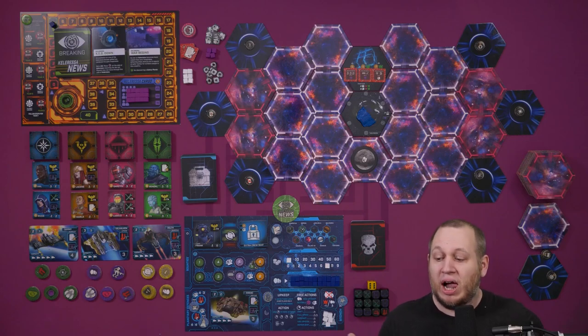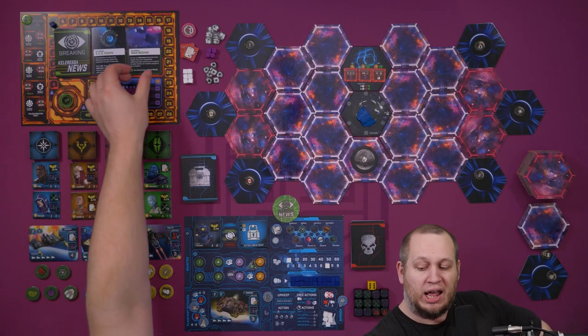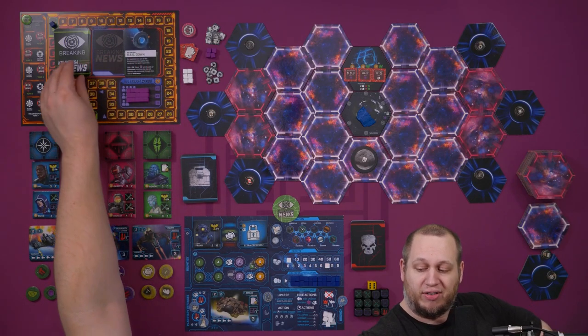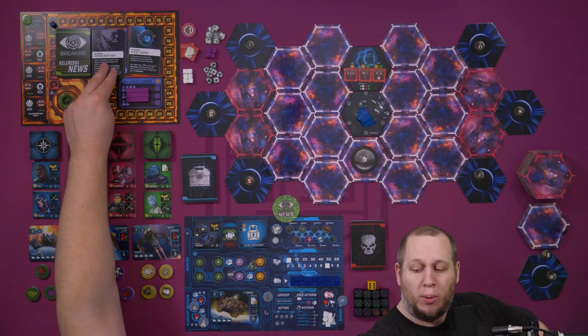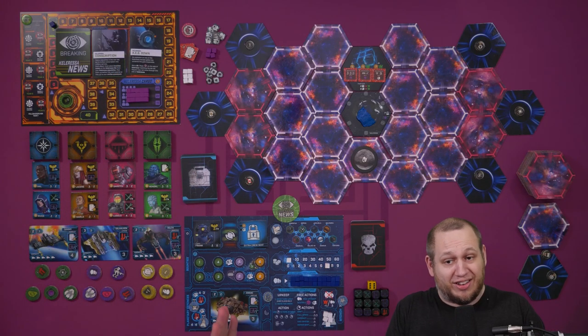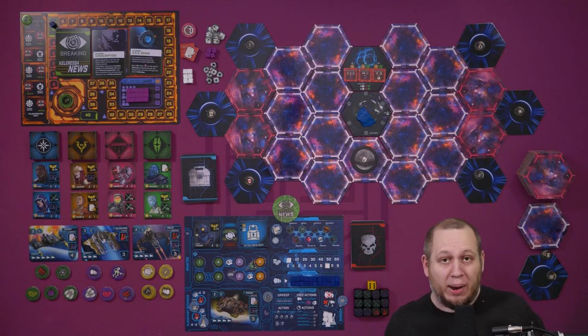Just read through the cards and you'll see what happens. Once you take out a third one, the one that's furthest across will simply come off, the others slide across, and another one comes out. So you will always have two active. You can choose to stack them if you prefer not to slide them.